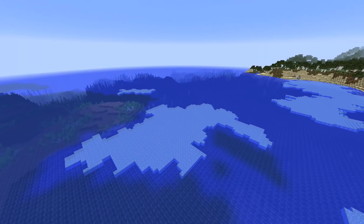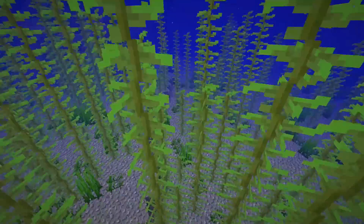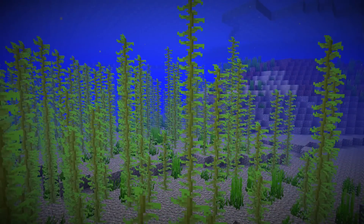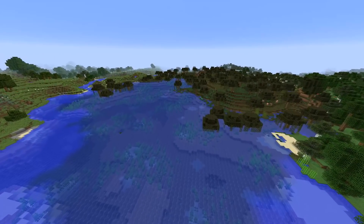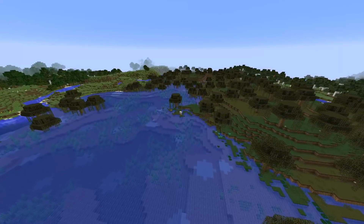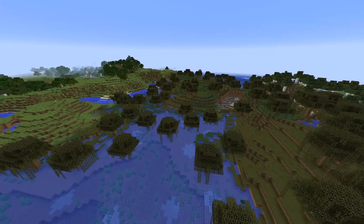Kelp textures have been updated and the world generation of kelp and seagrass has changed. Kelp will now mainly be found in cold biomes, and seagrass will now generate in swamp biomes as well. Seagrass also no longer requires water on top of it to survive. Bug fixes to kelp include: kelp sometimes generating with two top blocks is fixed, non-top kelp blocks, tall seagrass, and bubble columns were missing proper translation strings, the kelp top didn't have an X-like texture like most plants, the top of the kelp texture was always pointing right, and it was possible to place kelp on transparent and non-full blocks.